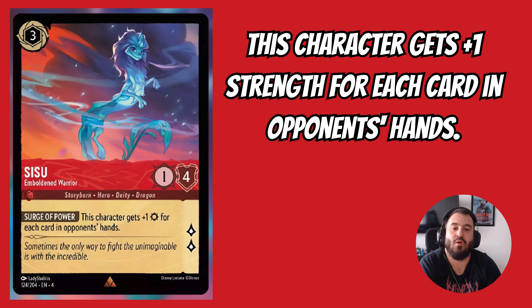This is a card we're all going to have to get familiar with — Sisu. This is a 3-drop inkable card that's 1-4 and quests for 2, with the ability: this character gets plus 1 strength for each card in your opponent's hand. Every deck running Ruby will be running this card. Just think about the current meta — many decks run draw engines that fill your opponent's hand. Sisu takes real advantage of that and will be a huge threat moving forward.